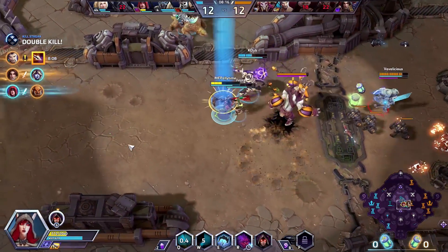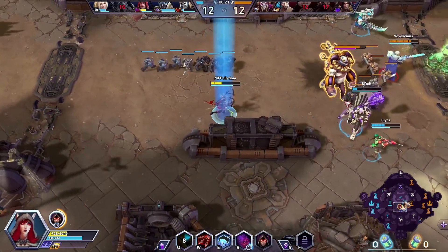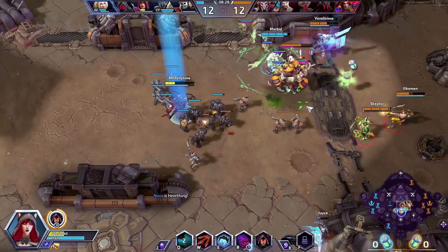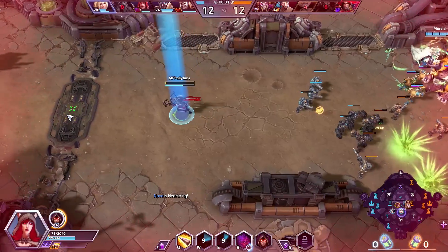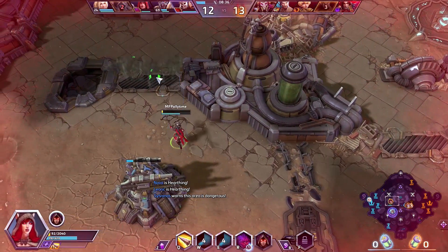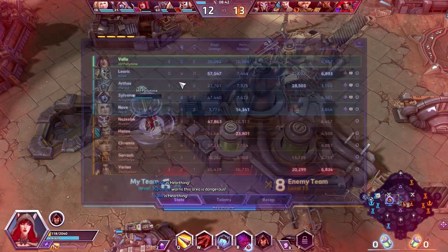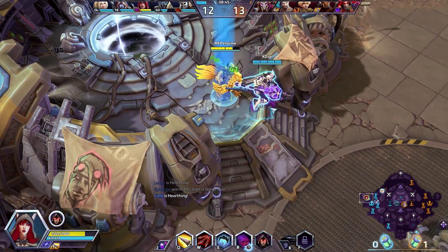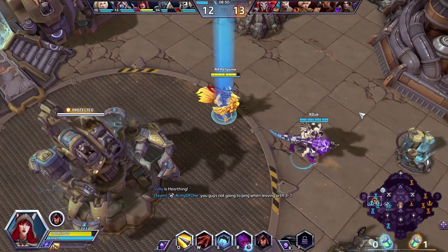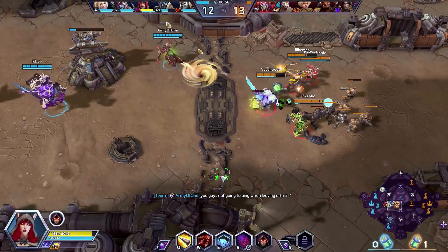I do want to help out Leoric, but we need to be careful with our positioning because we are so squishy and we don't have a support right now to help us out. Arthas is rotating down, but there's not too much I can do when Hanzo is capable of poking me from that far away. I genuinely feel like Valla is one of those characters that can be played at a whole other level if she has a support keeping her alive.